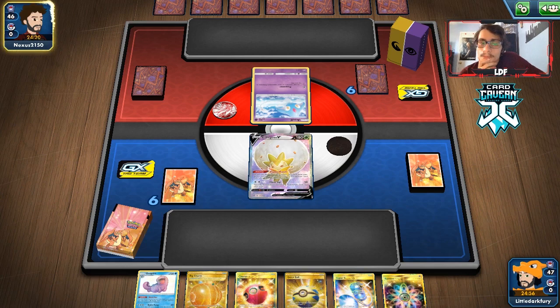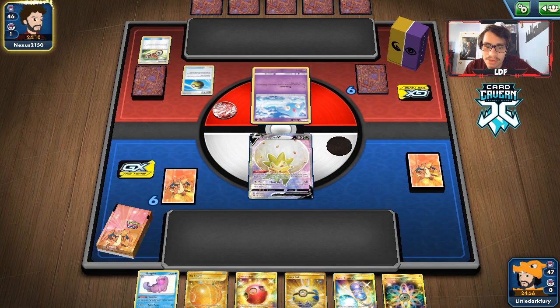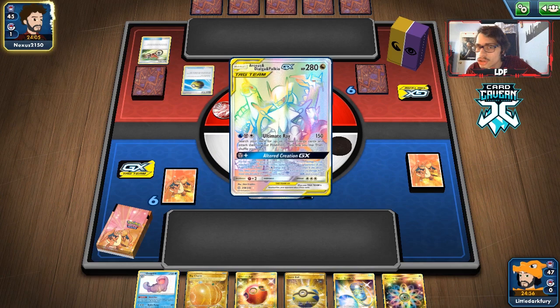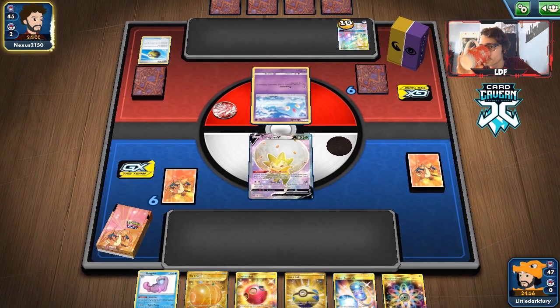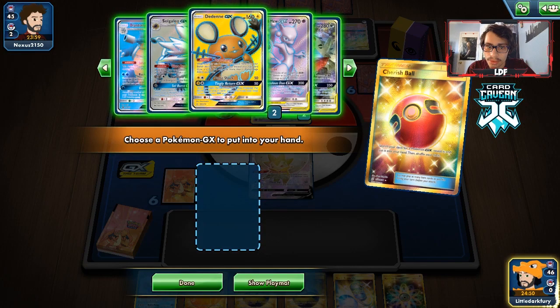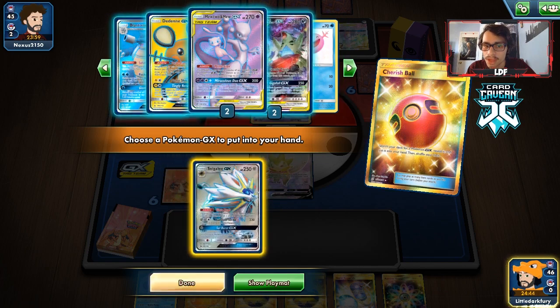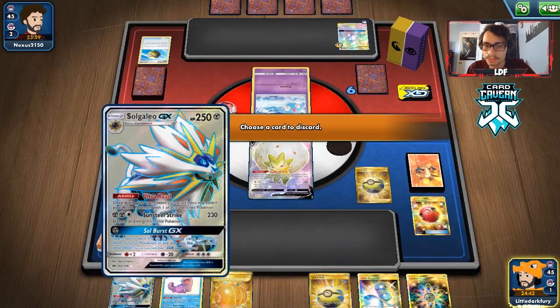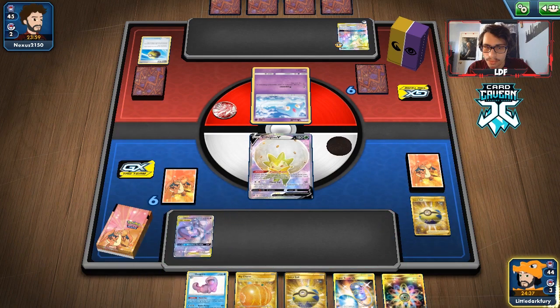I don't know how I feel about this matchup. If they bench a Dedenne and go ADP, we just have to knock out those two to win the game. Hopefully they don't get energy on ADP this turn. Starndrurner might have to be the main attacker here because I don't think they have a Grass attacker to deal with it. Tyranitar Sableye feels too risky. Perfect top deck — we get Mewtwo. We'll Quick Ball for Dedenne and Solgaleo. We do have the Starndrurner VMAX.